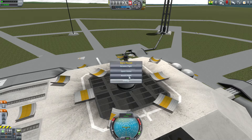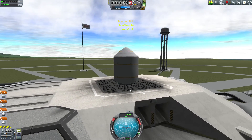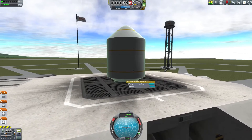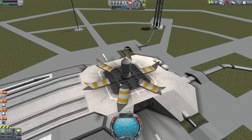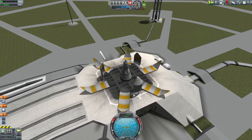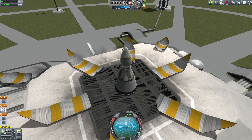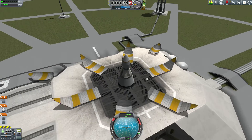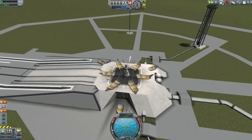All right, so if we change that to clamshell and deploy, you see the nice vertical slices that fall away. Now with the 2.5 meter section, same thing — three pieces. So you can see the 3.75 meter is in six arcs, the 2.5 meter was in three vertical arcs, and the 1.25 is in two pieces. So there you see it — just a lot cleaner.